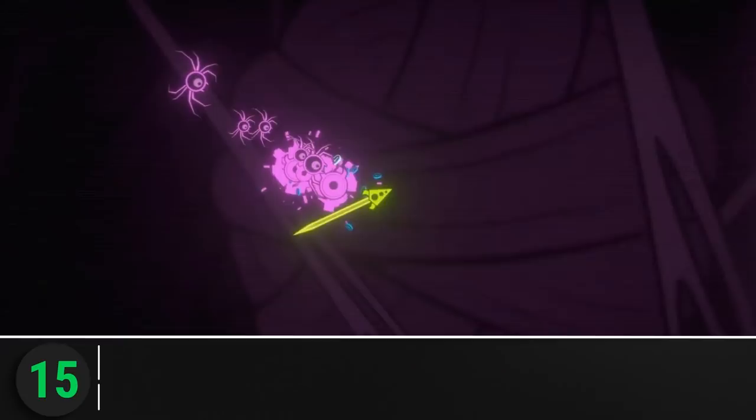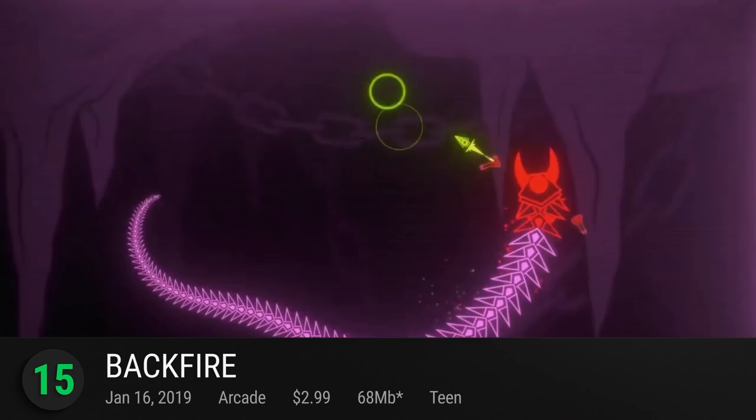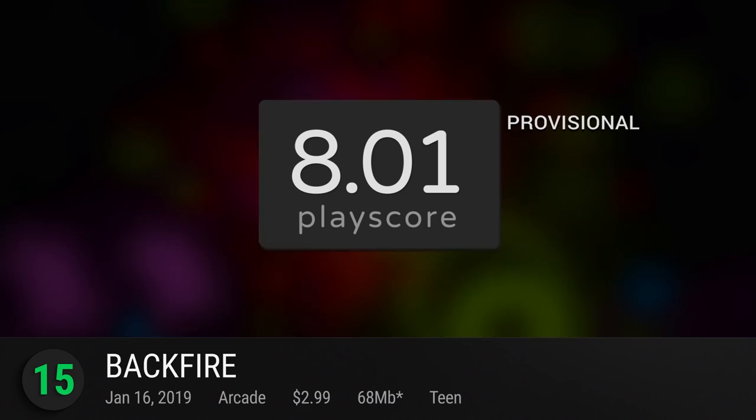15. Backfire — a unique twist on the action-shooting genre, Backfire challenges you to rid its neon world of an ancient curse using nothing but a ship that fires from the rear. Playing on the easy-to-pick-up but hard-to-master formula, conquering its increasingly tough levels gives you just the hit you need to take on the next. Easy on the eyes but not on the fingers, it's a promising title with a PlayScore of 8.01.